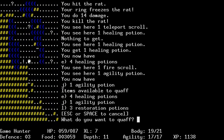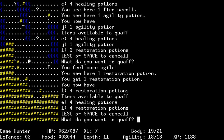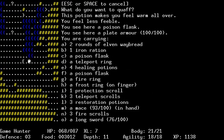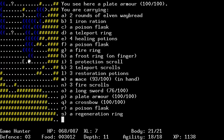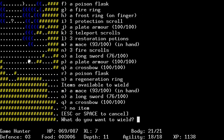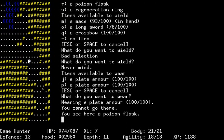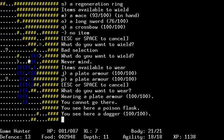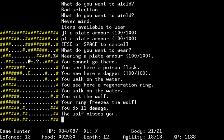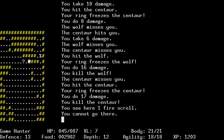Agility potion - just go ahead and quaff that immediately. Get some free agility. Apparently my body's gone down for whatever reason - maybe from snakes. That's really the one thing I would expect it from. How is my plate armor holding up? Wow, my plate armor's already dead. How do I not notice that stuff?